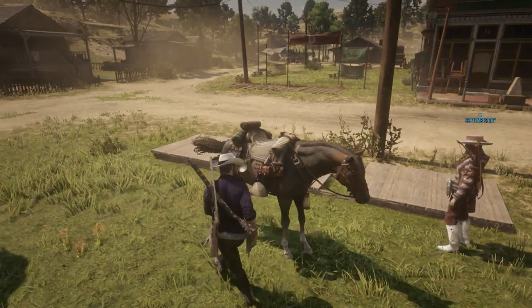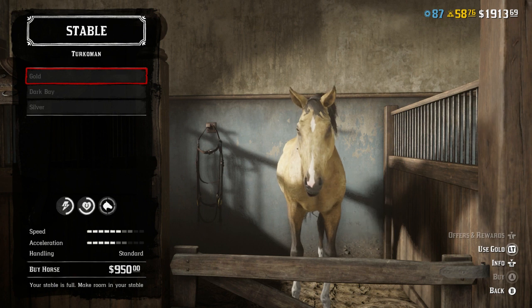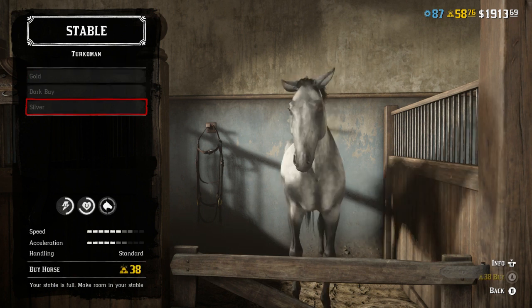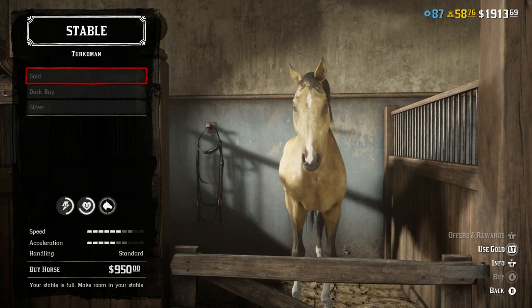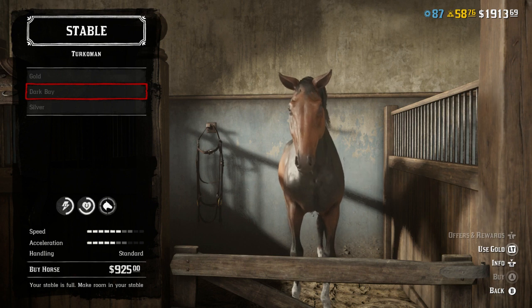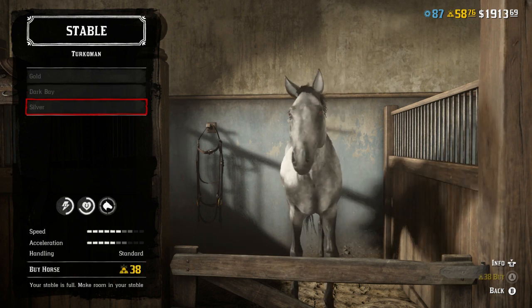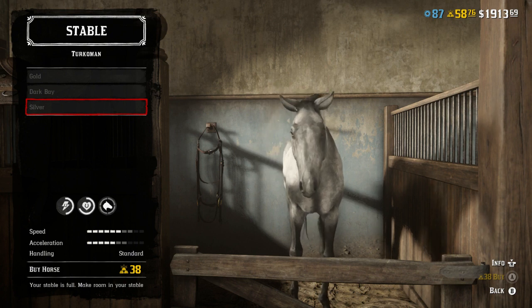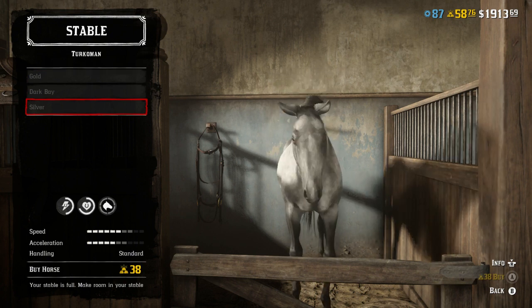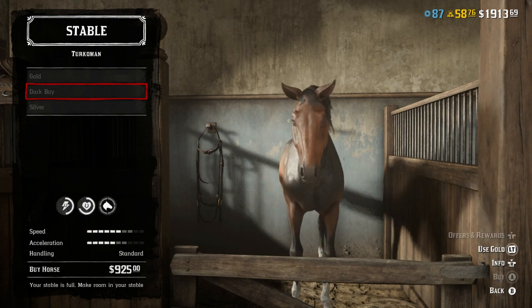In the stable, keep in mind that different colors and coats of horses have different stats. In this case all three Turkiments are the same: you have the gold for 950, the dark bay for 925, and the silver Turkiment for 38 gold — which is one of the most rare horses in the game. The problem is it doesn't have any better stats than the other two.